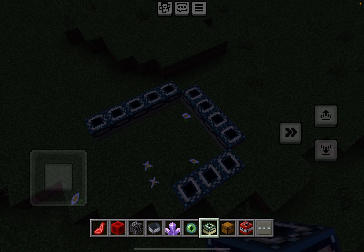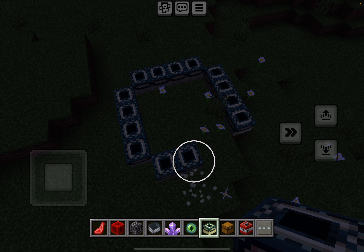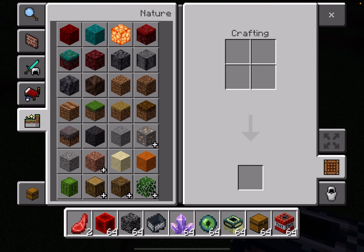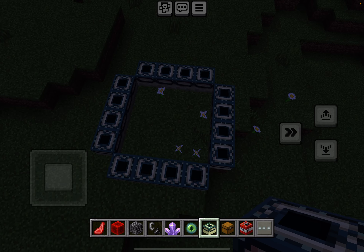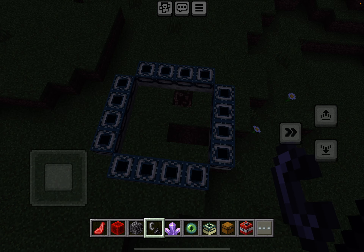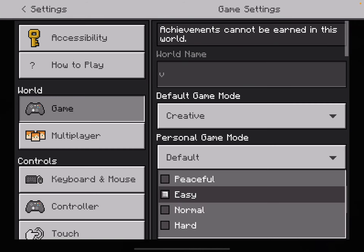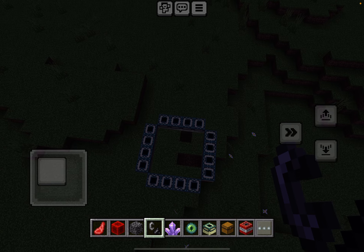Oh, they're actually called item frames. Whatever. So one, two, three, four — and then it's like one, two, three, four, repeatedly. And then you get a flint and steel. And yeah, the village was just a warm-up. I can't believe flowers got in the way.